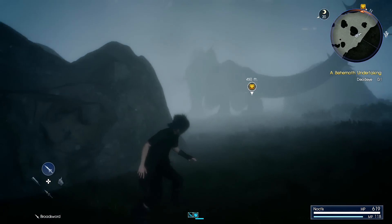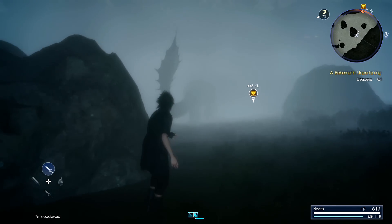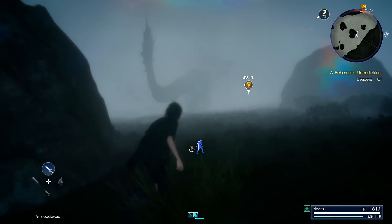Continue following along the path and you'll have a small three to four minute stealth section where you have to sneak behind the Deadeye and follow him into his lair.